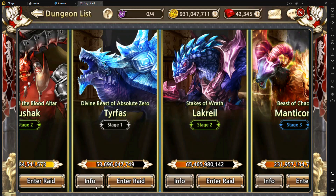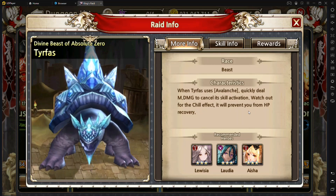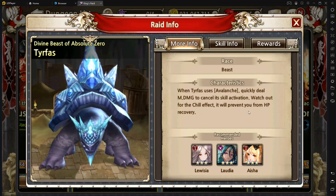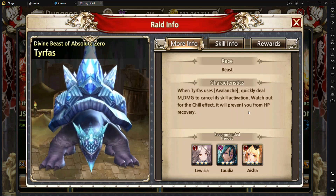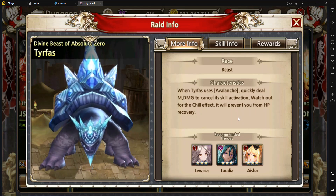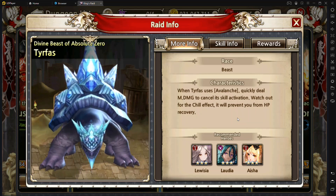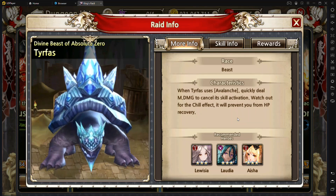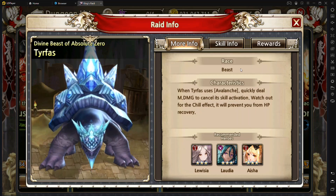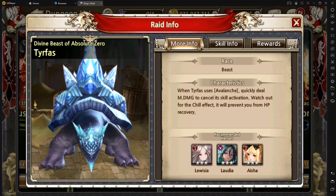Tearfest is definitely a magical boss. Something to keep in mind when fighting Tearfest: you'll want to save your abilities for when he does his blizzard, because the only way to cancel that is to do a bunch of magic damage as soon as possible once he starts it. It'll start slowly doing damage, but once he gets towards the end he starts to do a ton of damage. You can turn it on auto for the beginning, but once you hit about the three-minute mark, make sure to save all of your magical abilities for when he does that blizzard effect.